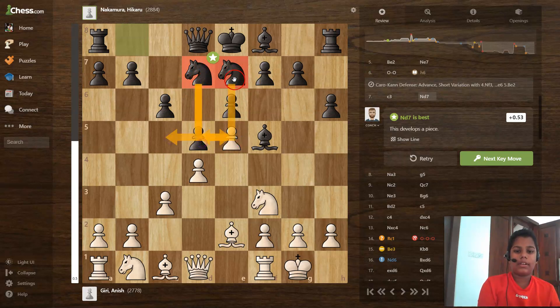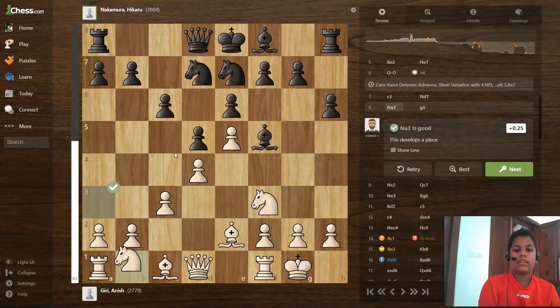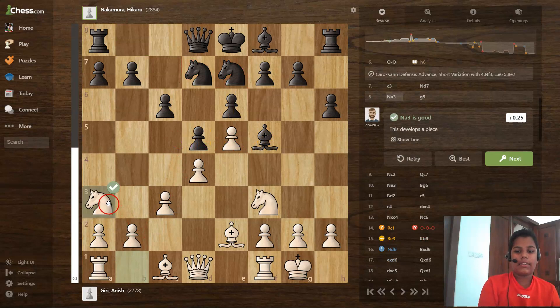Knight to a3 is a good move — white is trying to maneuver the knight to certain squares. It's a strong place for the knight to stay.